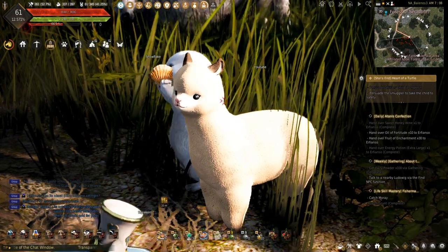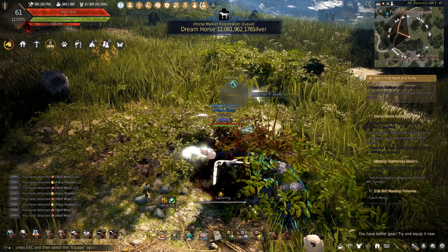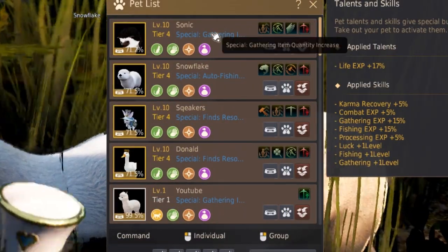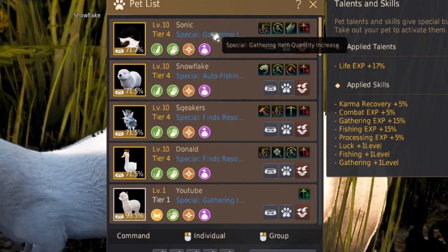So what makes the Pudgy Llama so special? This pet has the same special skill — increased item quantity — that the Hedgehog has. This skill increases the amount of materials you can gather. This pet will not stack with the Hedgehog, making this a cute replacement or a stand-in for the Hedgehog if you still haven't gotten one.